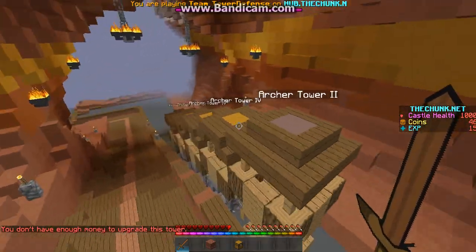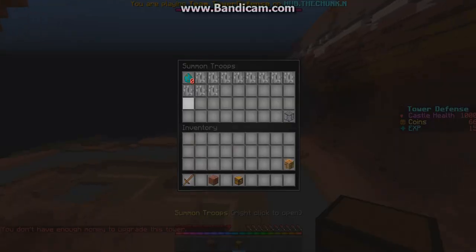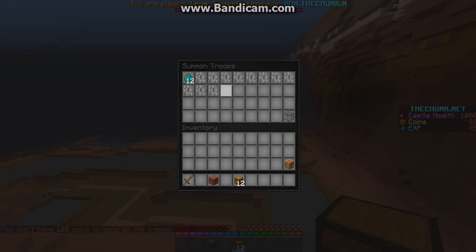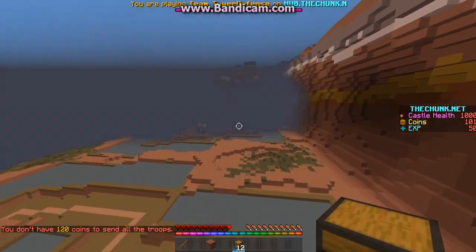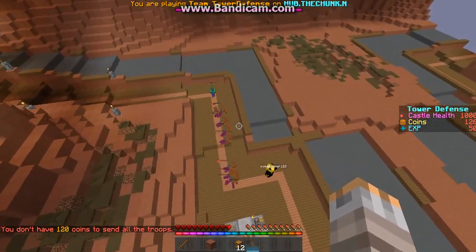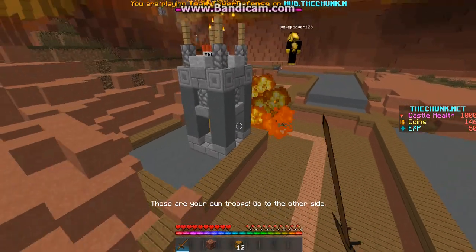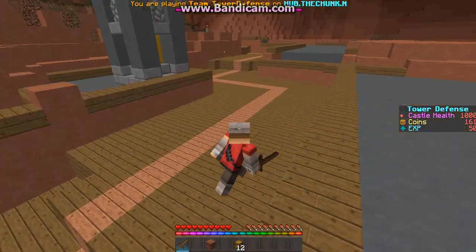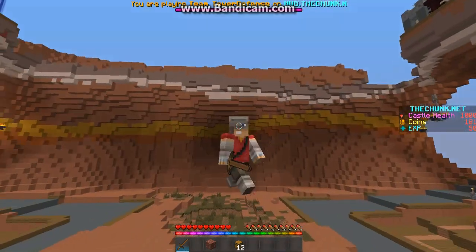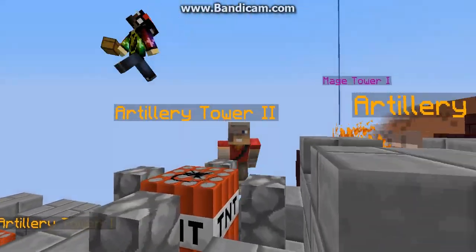I'm gonna send some more zombies. Every time a zombie dies I gain some XP, and we use XP for unlocking new mobs. The best mob is the giant, which takes up 1500 XP and costs 6000 coins just to spawn one, but they're OP.